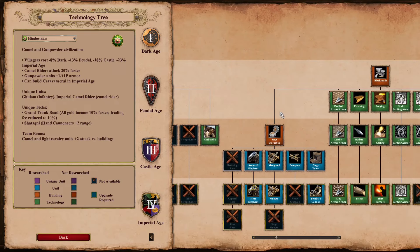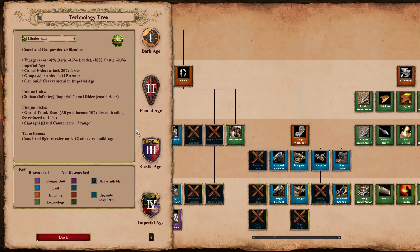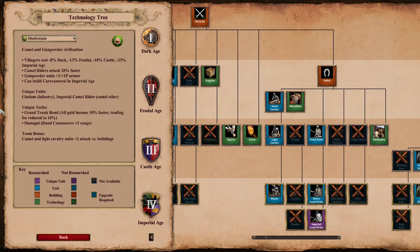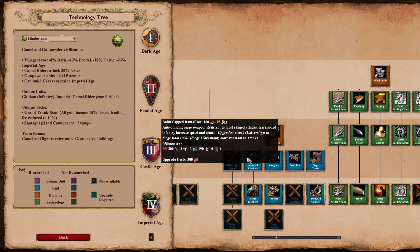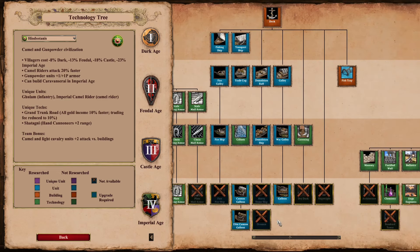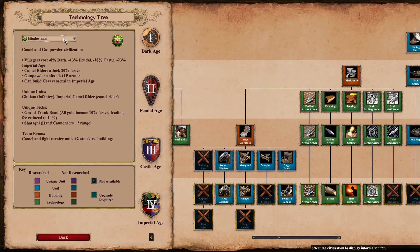Hindustanis — this one's kind of odd. They're the only civ to have a completely generic regional unit. If you look at steplancers, battle elephants, and eagle warriors, every civ that has those units has a bonus for them. All steplancer civs have a steplancer bonus, all battle elephant civs have a battle elephant bonus, all eagle civs have an eagle bonus, all elephant archer civs have an elephant archer bonus. Every siege elephant civ has a siege elephant bonus — except Hindustanis. So they have the only fully upgraded generic regional unit.